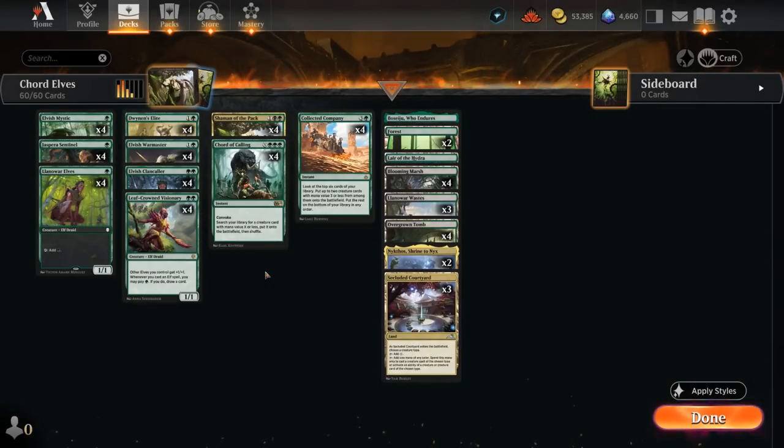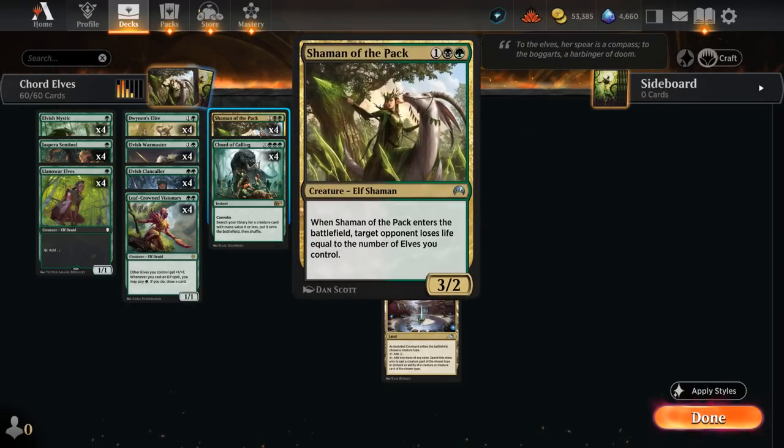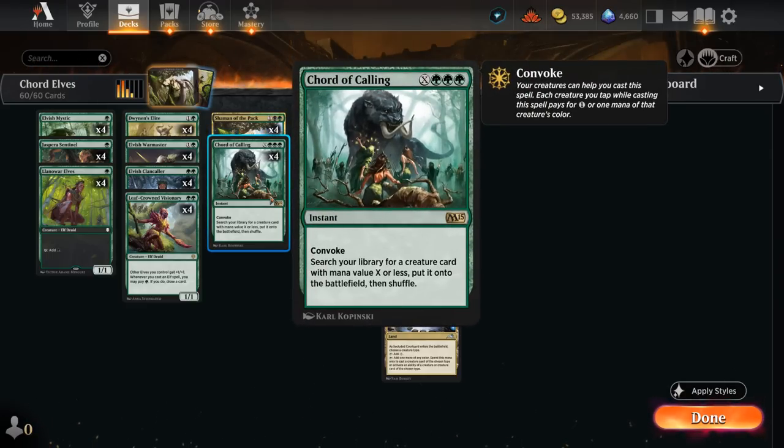Hello and welcome to another Explorer Games video. Today we're taking a look at a black-green elf deck, which recently got access to Court of Calling on Arena — a great way to find our various creatures, including our Shaman of the Pack, which is our finisher of choice. When it enters the battlefield, the opponent loses life equal to the number of elves we control. In a deck capable of making lots of elf tokens, this can sometimes just win us the game on the spot.